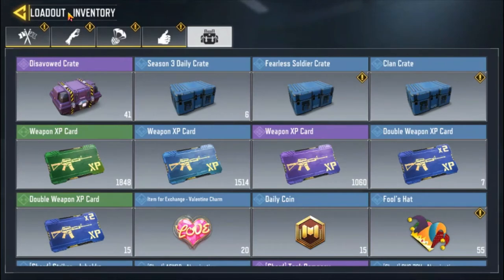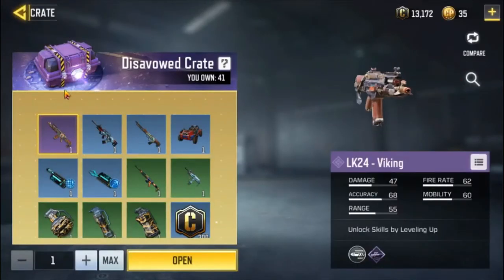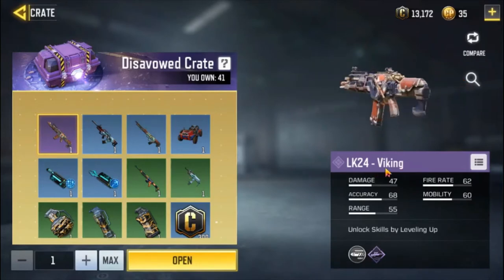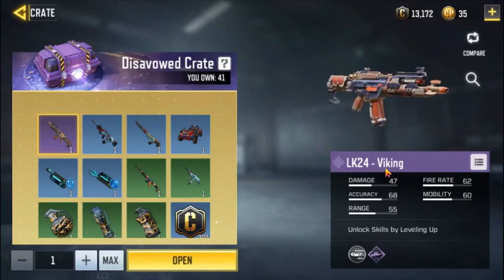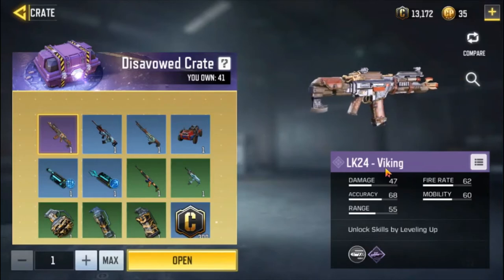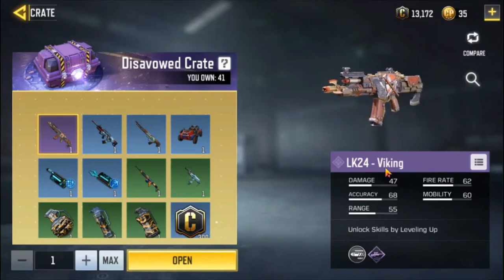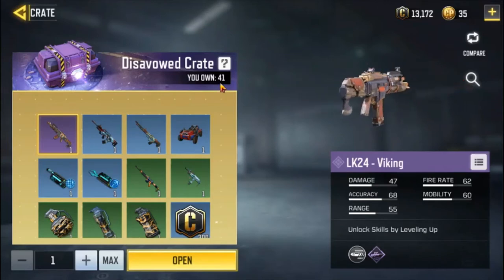Hi guys, Datsu here. As you can see, I have 41 Season 4 disabled crates. Let's open these crates and see what the outcome will be. The number one prize is LK 24 Viking camo, and as I showed you in another video, LK 24 was buffed after the March 24 update, so I think it's a good pick now. Let's hope 41 crates will be enough to get the LK 24.